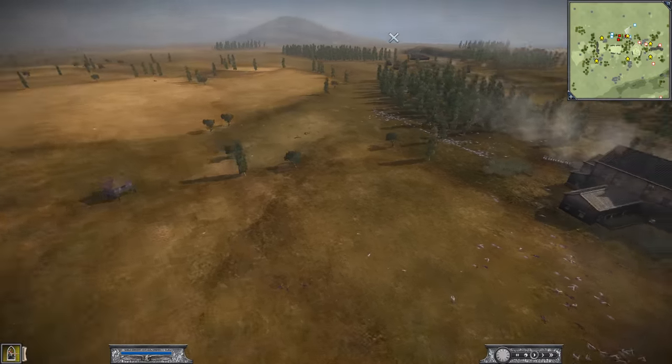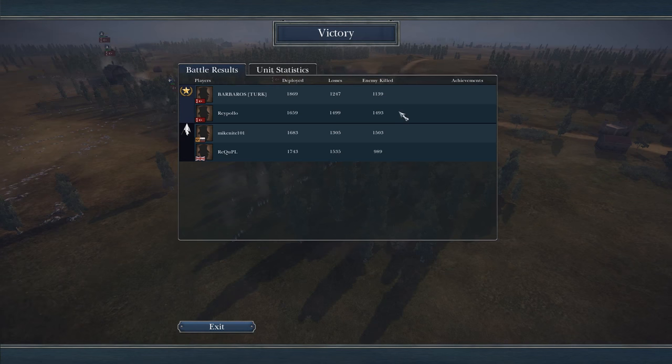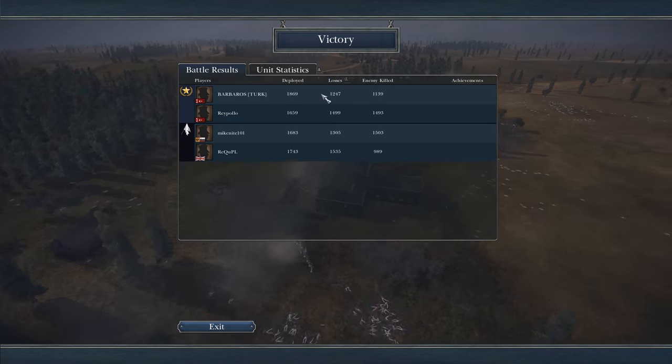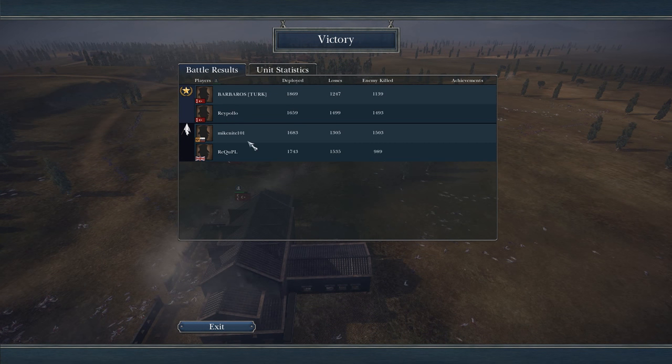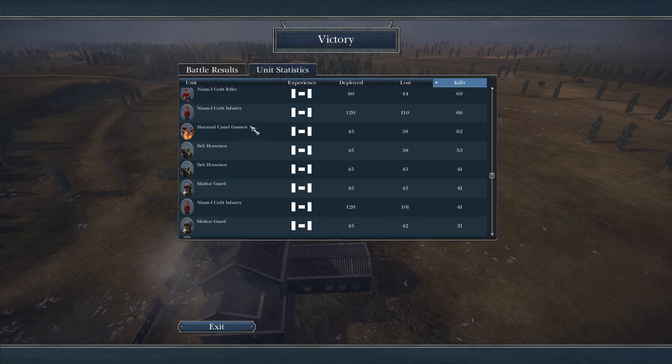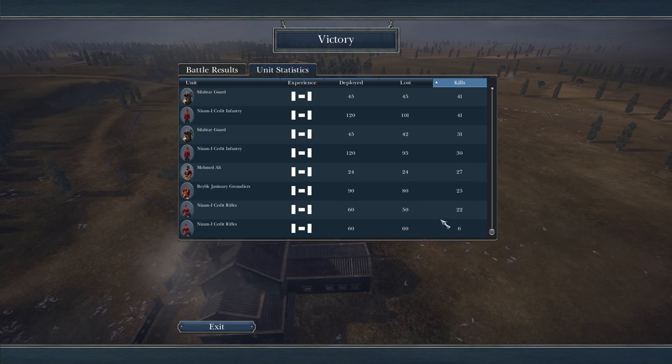Let's check out the stats. I believe this was sent in by Barbaros — I really appreciate the battle replay, this was a fantastic one. Good game to Mike Knight 101. Russia got the most kills, which is no surprise. Great Britain got about 1,000. Both Ottoman players doing pretty well — it's a pretty close battle kill-wise, but the Ottomans just barely got more. Looking at the unit stats: the most kills unsurprisingly go to his melee units — his Janissaries getting over 150 kills: 183, 147, 144 from his grenadiers. His camel gunner got 62 kills. So great match.